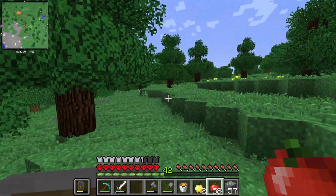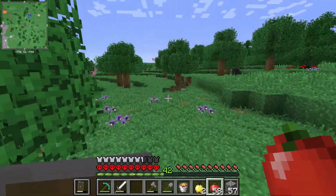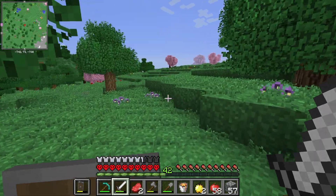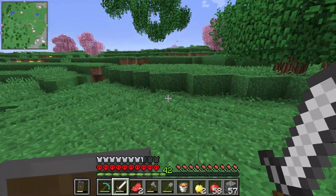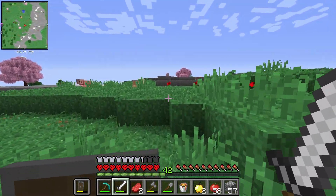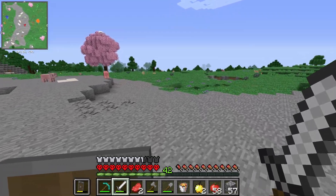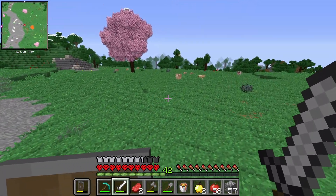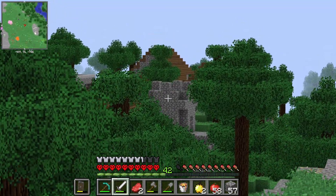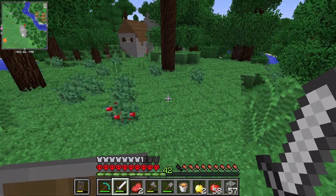I did find something really neat — we just gotta head east. I now have the map locked in cardinal directions, I found that in the settings. Between episodes I ran around and harvested cows, chickens, sheep, and pigs to get leather and wool. I found something pretty neat to the east — I didn't write down the coordinates, but you can see it right there: it's a village! And there's a blacksmith.